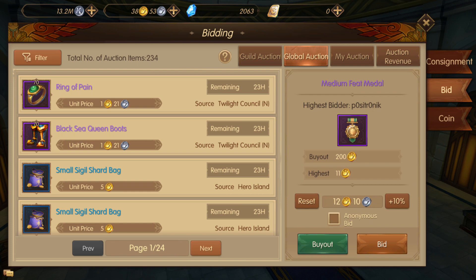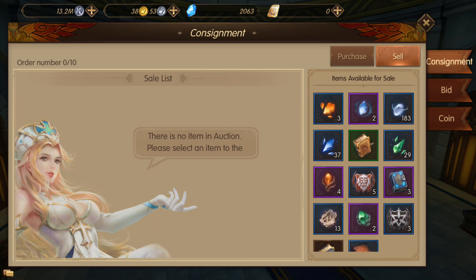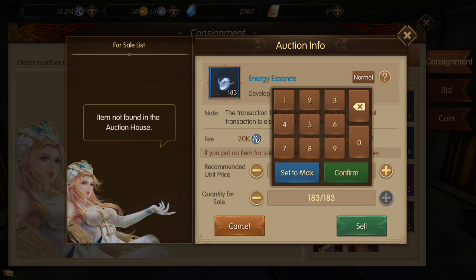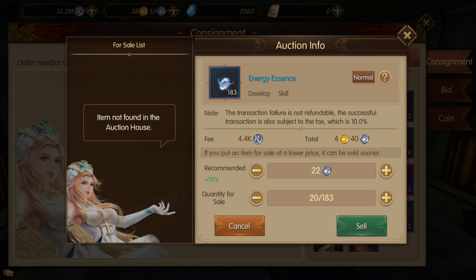This is another good way to get gear and other items. Every day something different shows up and you can bid. The buyout price is usually put higher, but normally you don't have to spend that much. Now, how to sell items — press sell and it will show the list of items you have. For example, let's sell some energy essences. The recommended price starts from 20 silver. I have 183, so in total I'd get 36,000 gold and 60 silver. I'll list 20 of them at 22 silver per unit — total 4 gold and 40 silver.